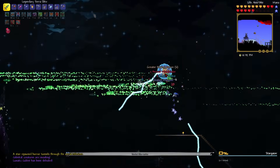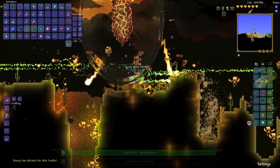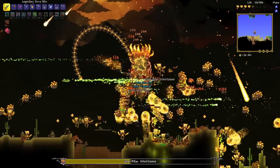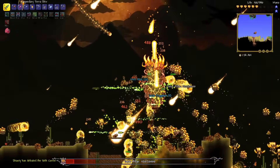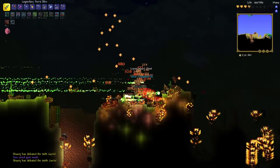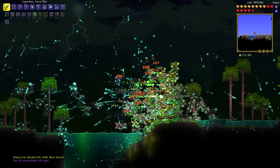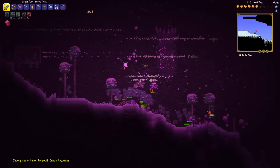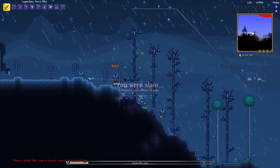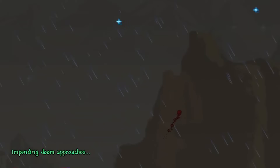Now my favorite part of the game - the celestial pillars. I started with the solar pillar, which is easier for melee players since you can just tank hits and swing like a madman. Then the vortex pillar with a war potion - holy crap, a lot of enemies. Then the nebula pillar, which wasn't that hard. Finally the stardust pillar, which was actually difficult - the enemies hurt and I died a few times. But now all four pillars are destroyed, which means one thing only: the Moon Lord is approaching.